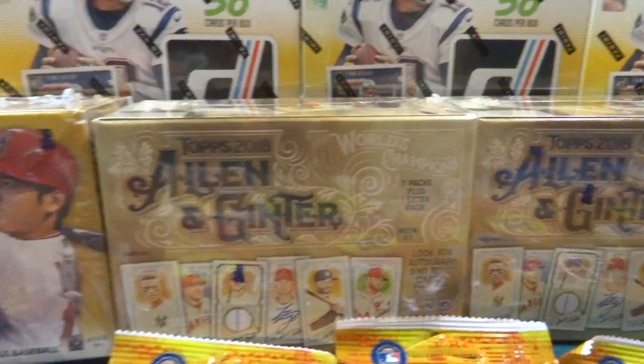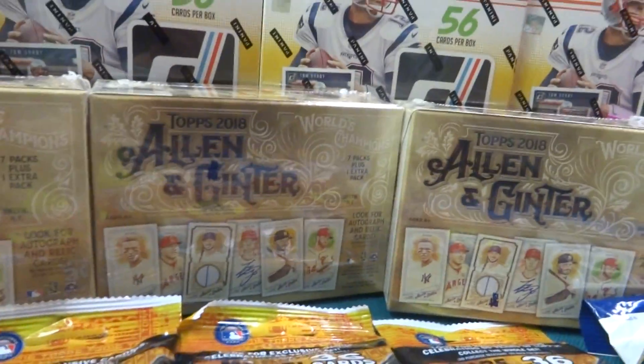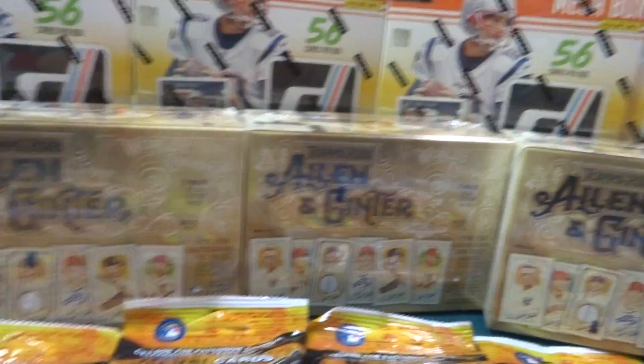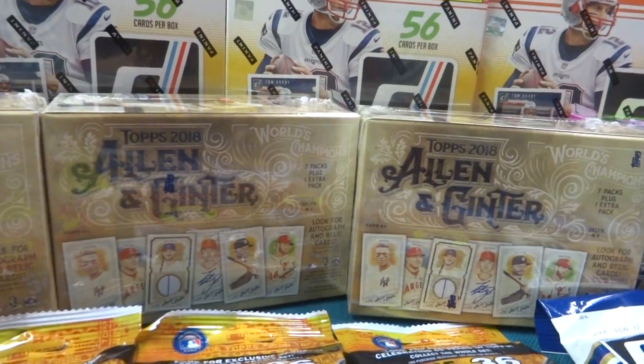And then we got 2018 Topps Allen and Ginter — I got three of those Blaster Boxes. They don't have a guaranteed autograph or relic, but they have eight packs and some cool looking cards, so hopefully we get something nice from there.